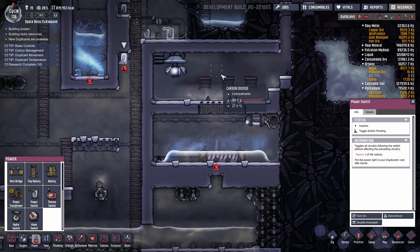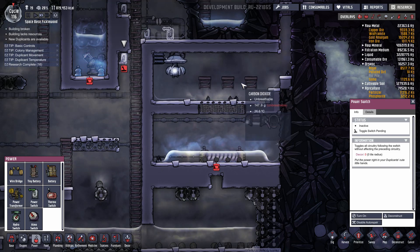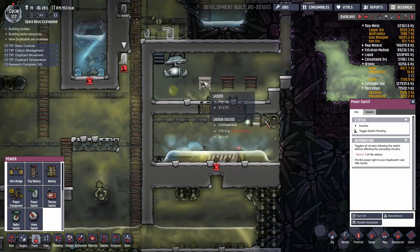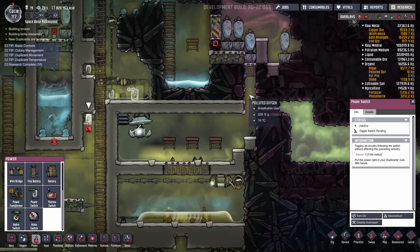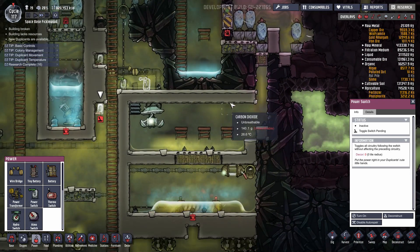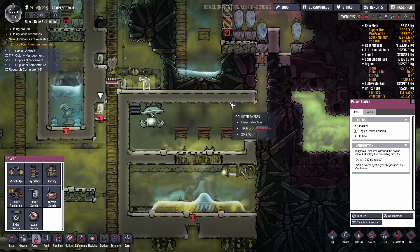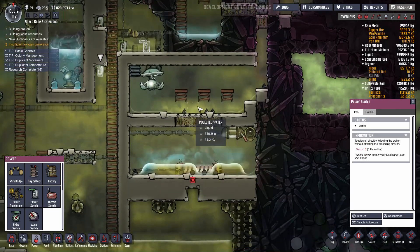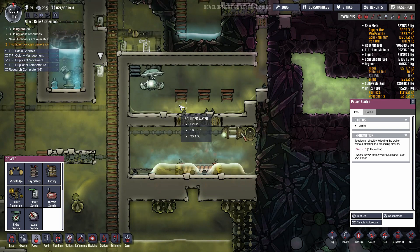I almost wonder if I'm overcomplicating this. What if I just put the wheeze warts in this room, rather than messing around with them? Well, let's test this out and see if we can get the steam up here. That's our first hurdle — to make sure the steam makes its way up here.